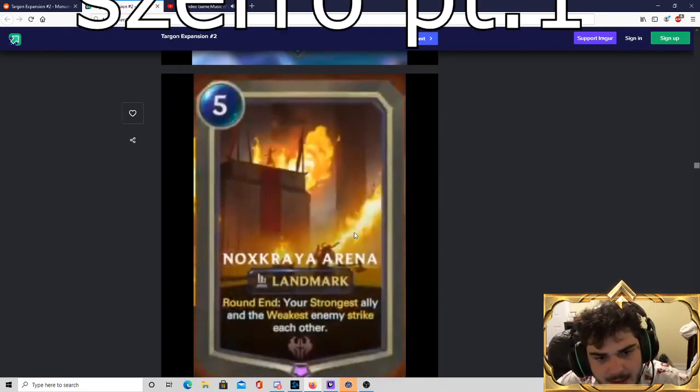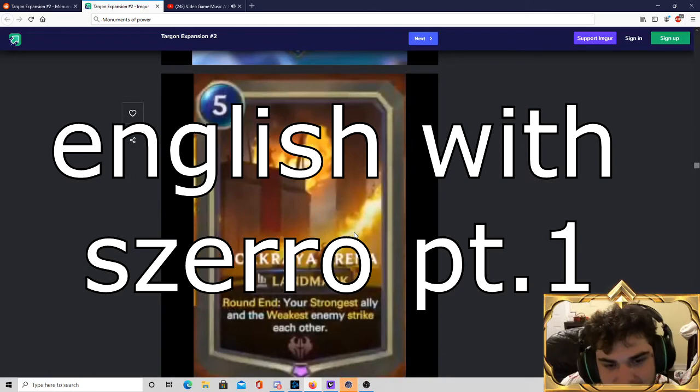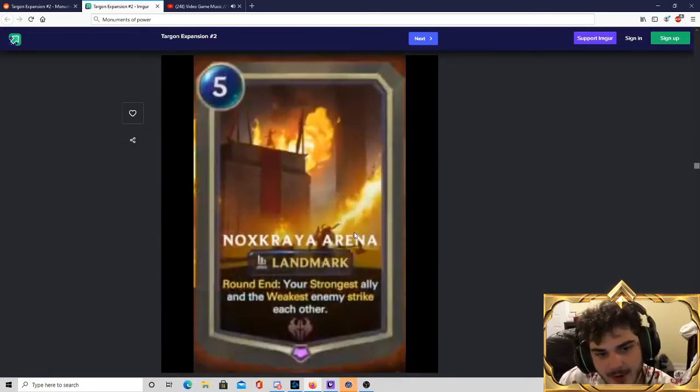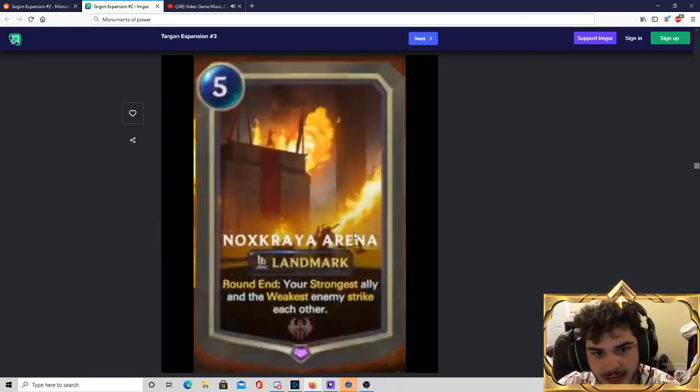Nox Kyra Arena — it's a landmark. At round start, your strongest ally and the weakest enemy strike each other. This is going to create a single combat every single turn. This is an excellent tool for controlling the board. I think it's very solid for Noxian control decks, though I'm not sure exactly what that deck looks like. Once it hits play, it's going to generate incredible amounts of card advantage over a couple of turns. I think this card is quite decent.